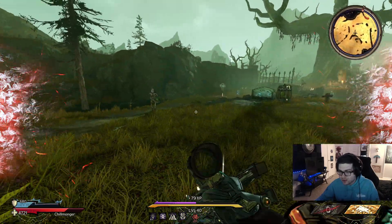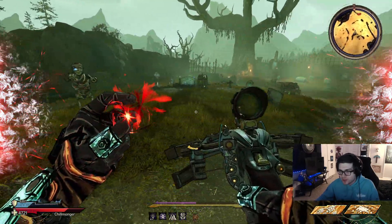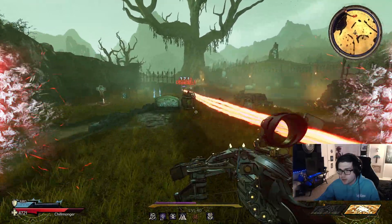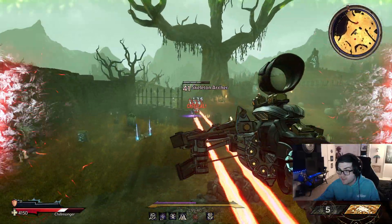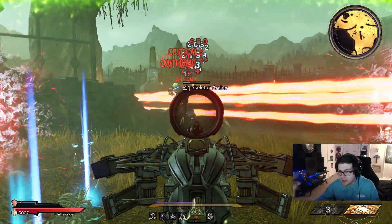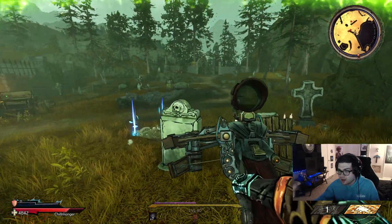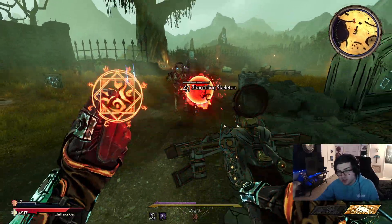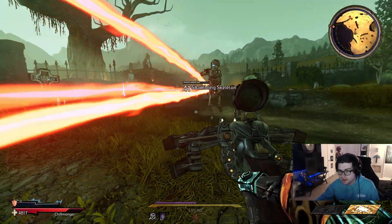We'll try it out one more time right here. We have seven spell weaving stacks with some stuff active, so it should start trying to track. It's hitting this guy way up here — so it has a very long range and it's kind of just pulling them down over and over again, which is really cool. I actually really like this spell; I think it has potential.